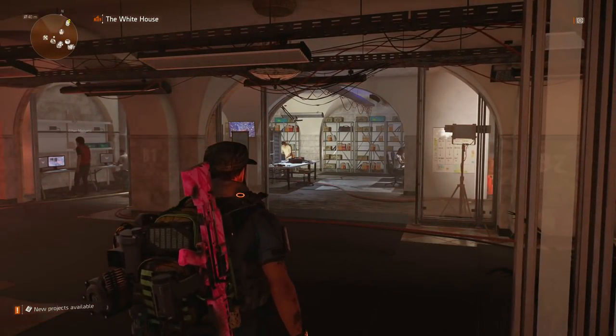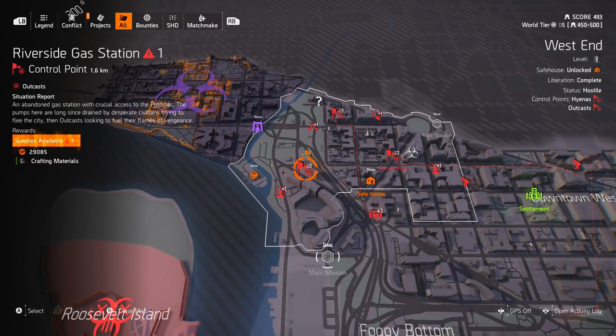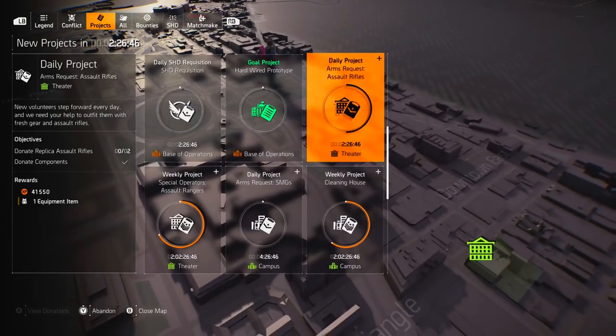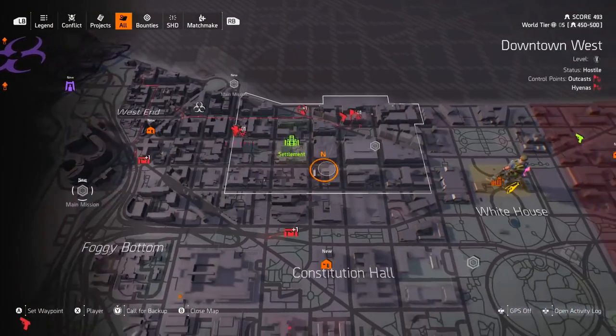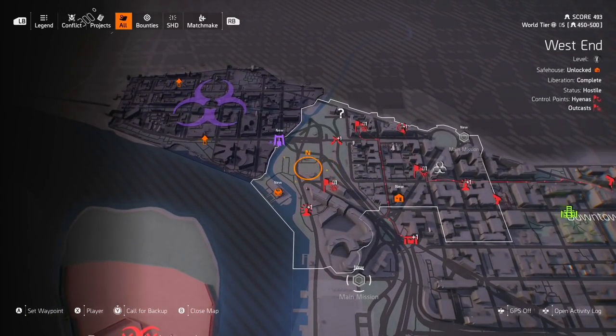That first part requires you to go all the way over to the left side of the map to the Riverside Gas Station control point. Take that control point down — it doesn't matter what level it is. Once that's done, go into the roof of it and into the supply room; inside the big yellow container is where you'll get the first part. Donate that for the project and come back to the White House to hand it in.